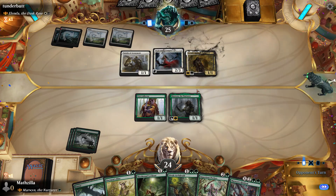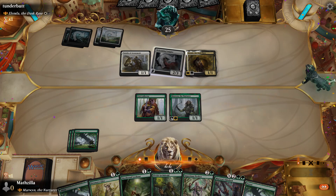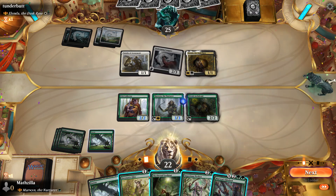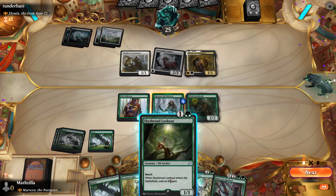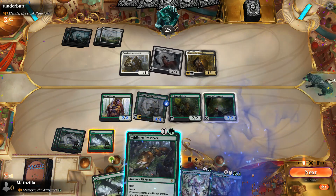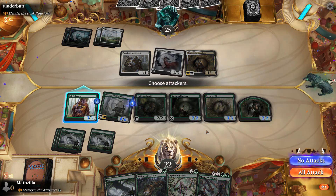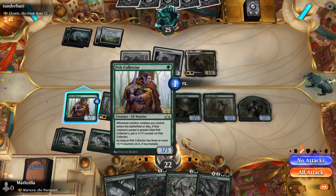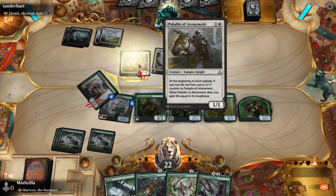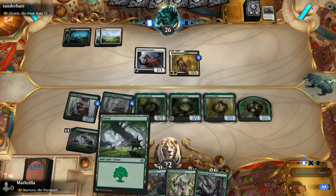They cast a commander though. Okay. They can block but that does nothing for their commander — they're going to block with that and then get a counter, which makes sense.